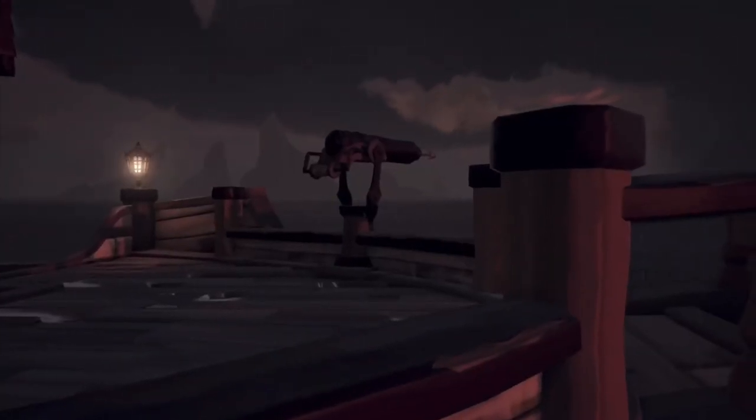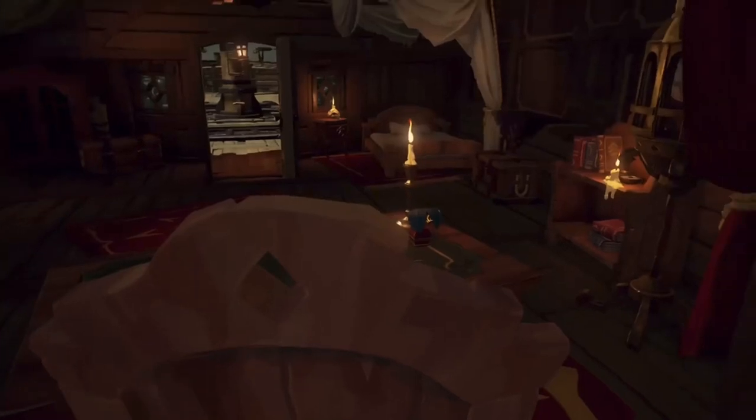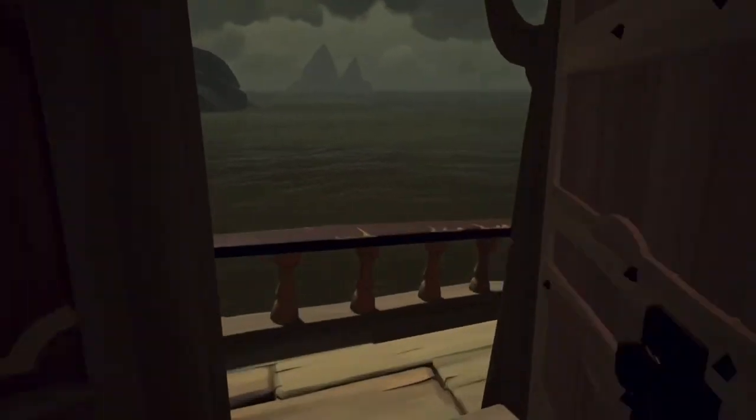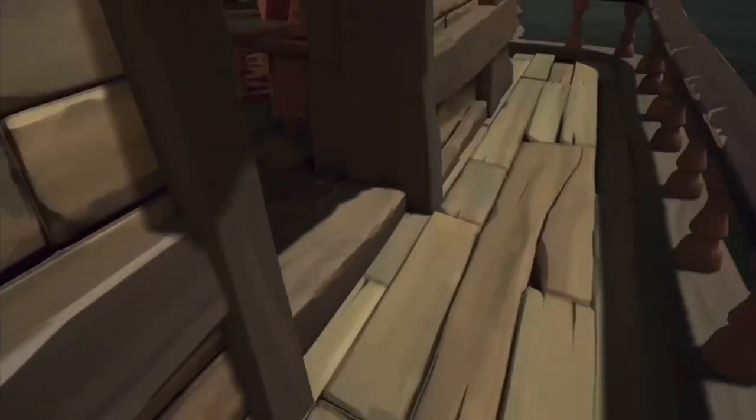This is probably the best spot to hide in the galleon. For the third spot on the galleon, it's right here behind the captain's quarters chair — they usually don't look back here, so this is going to be a really good hiding spot.